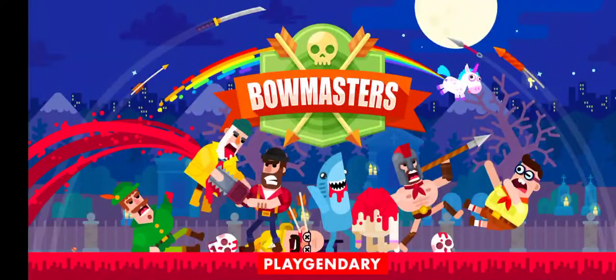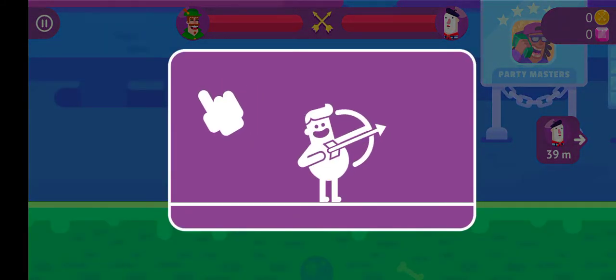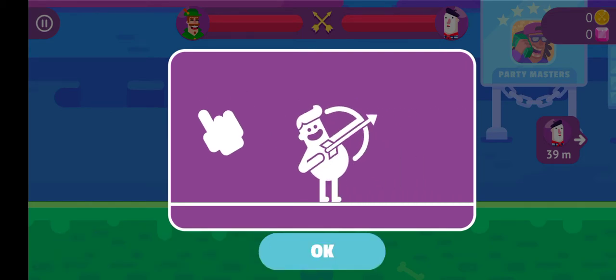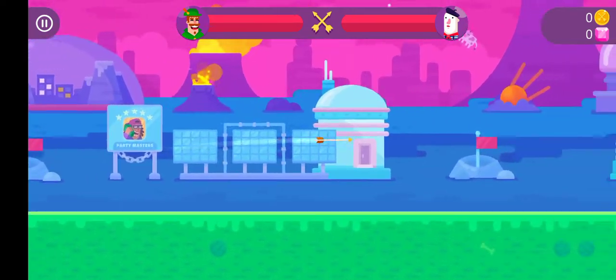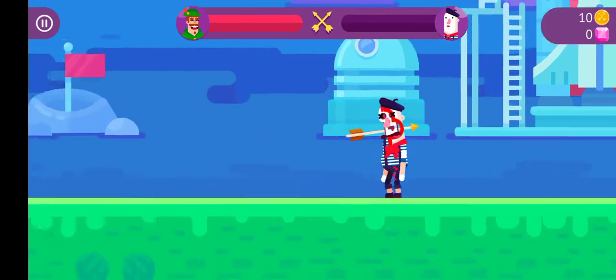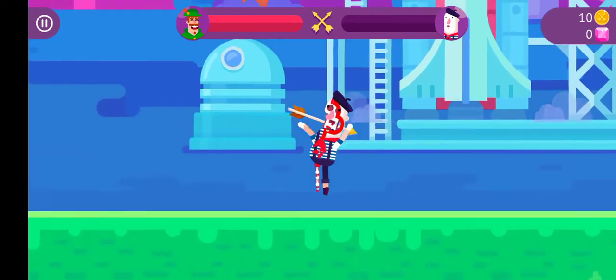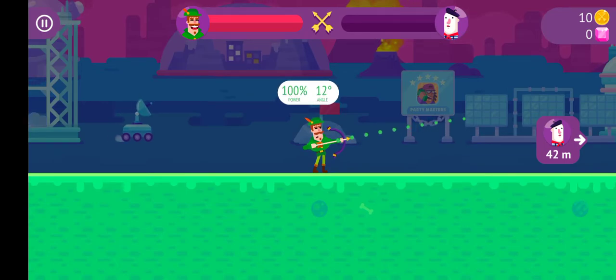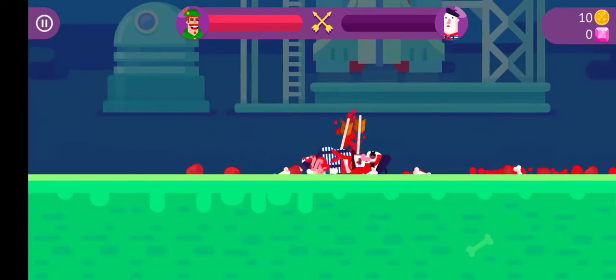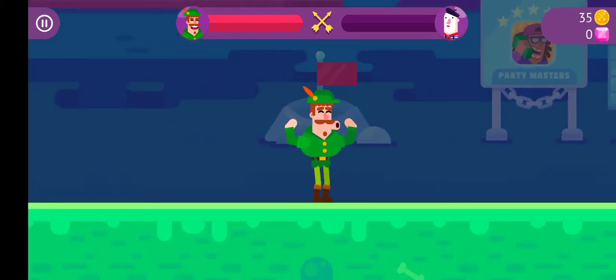Hey guys, Super Foxy Worlds, welcome back to the channel. As you can see by the title, we're going to be playing a fighting game called Bow Masters. To start us off we're playing as Robin Hood, and we're going to be fighting a mime. There's a health bar for both of us. It only took me three hits to get this guy down, but if he had fought back he would have had a baguette — so yeah, this is just the beginning.